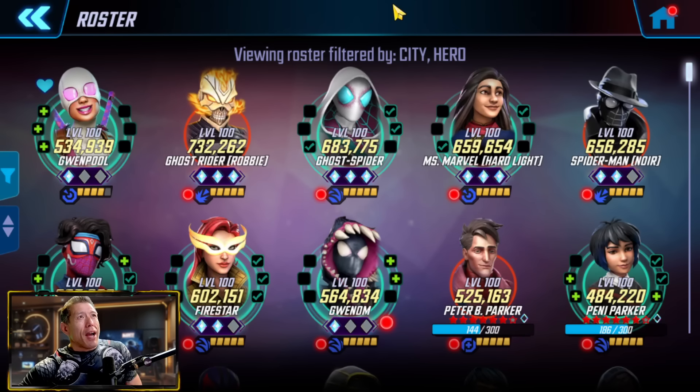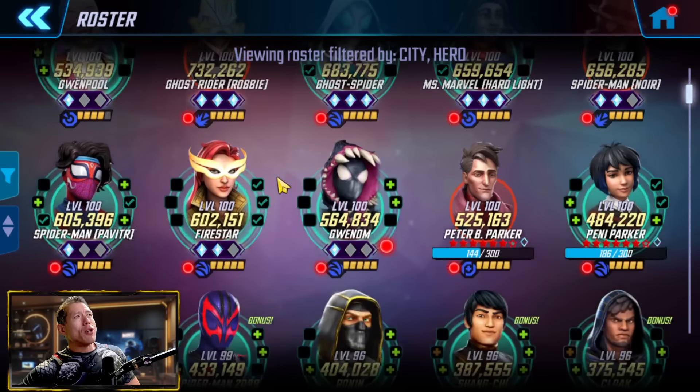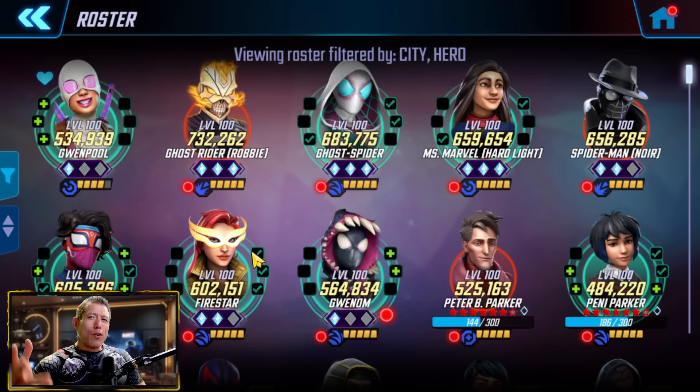A lot of great choices in the City Heroes section and a few different ways you could go. I think the first and most obvious way is to build the full Spider Society — they're a great team in the Raids, very good in Cosmic Crucible, very good in War, and they are required for the hero skill section of the Old Man Logan Trials. If you want to beat that highest difficulty for Old Man Logan, you do need a built up Spider Society. I still like Ghost Rider Robbie Reyes. Mr. Marvel Hardlight did lose a lot of value, so I don't think that's a great option. We have a Hivemind character here in Gwennam, and two new Warriors as well. I think the most well-rounded choice is full Spider Society — a lot of value in multiple game modes and needed for that Old Man Logan unlock.